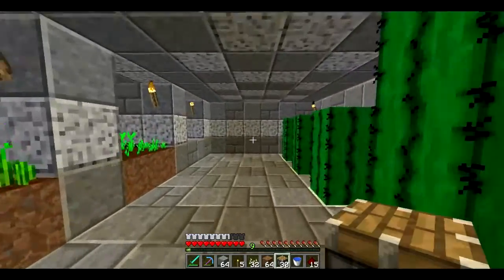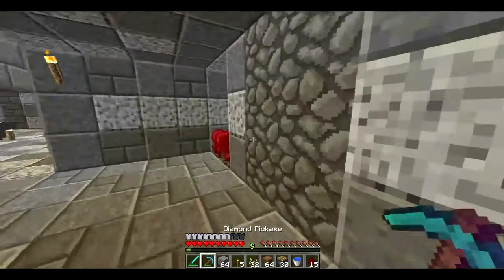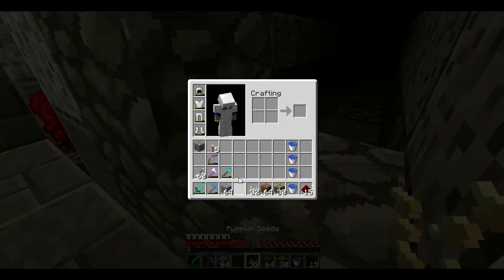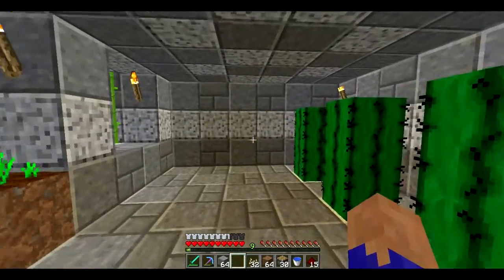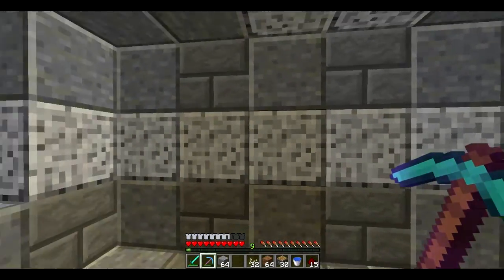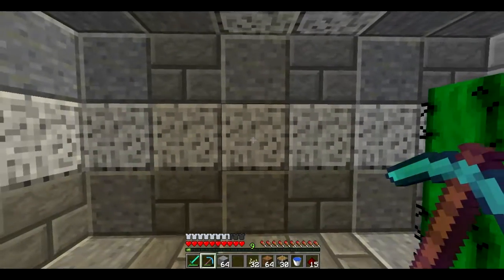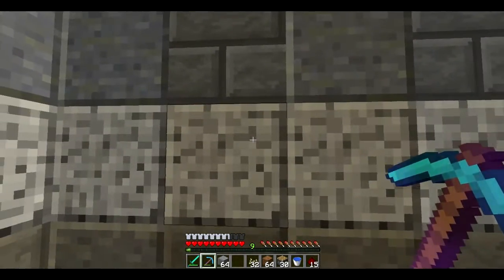This is gonna be called a pumpkin crusher. This is made without any use of sticky pistons — it's gonna be an automatic pumpkin farm. I'm thinking I can place it here, but it's gonna be asymmetrical. I guess I'll just have to deal with it.